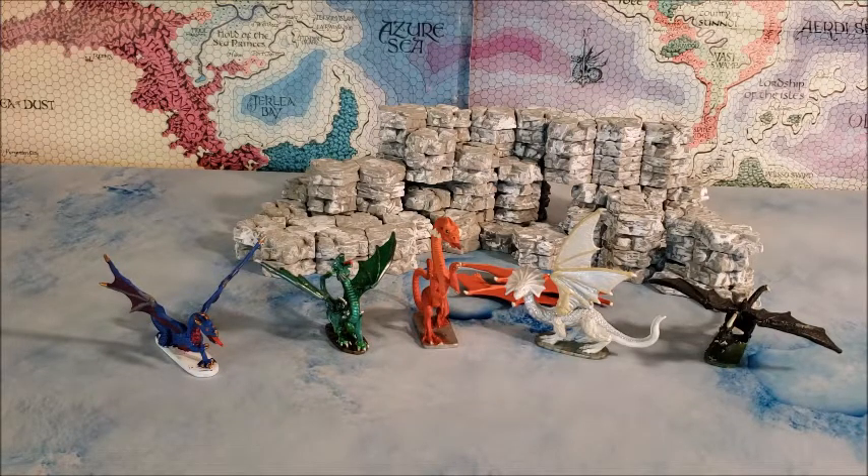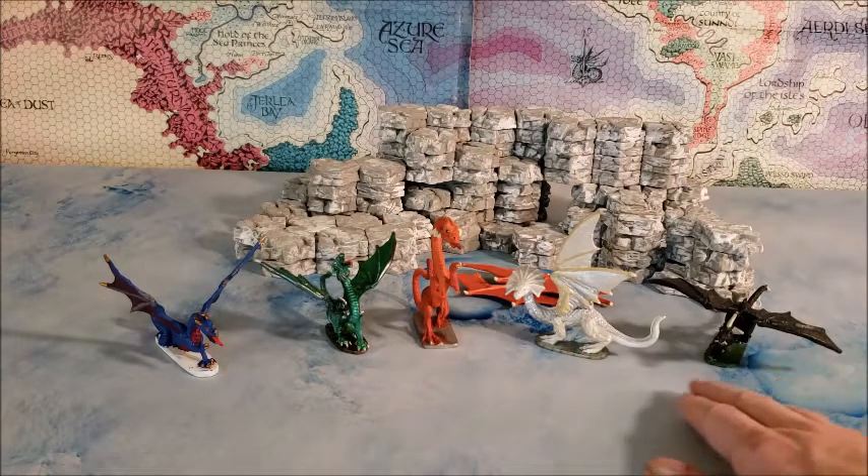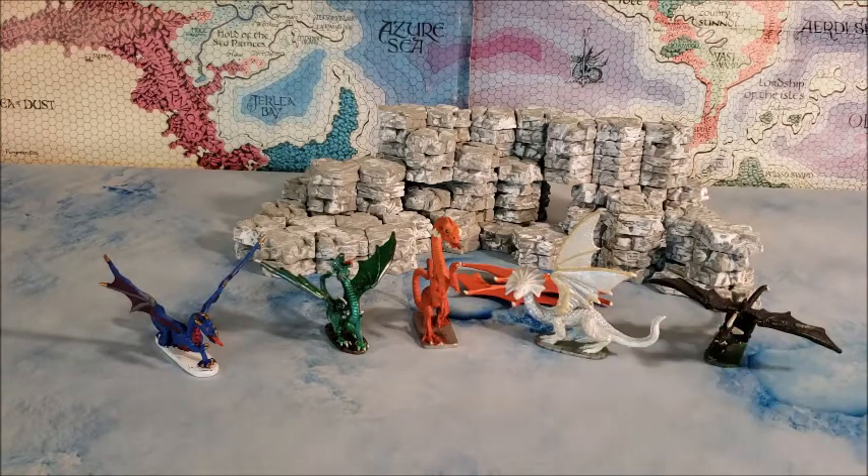Some of these are available on Merliton's website, but they come from Spain — I don't know the currency exchange and I have no idea what the shipping is. I'm only featuring the chromatic dragons today; in a future video I'll put out the metallics, and then Bahamut and Tiamat — they were all featured in this series, although Bahamut and Tiamat for copyright reasons weren't called that. As for breath weapons: black dragon has acid, white dragon has frost or cold, red dragon has fire, green dragon breathes chlorine gas, and blue dragon breathes lightning.